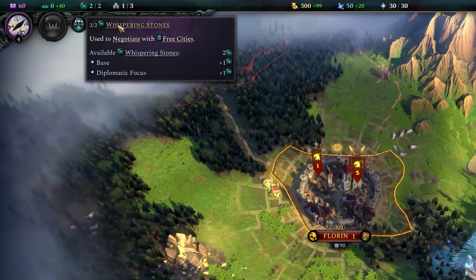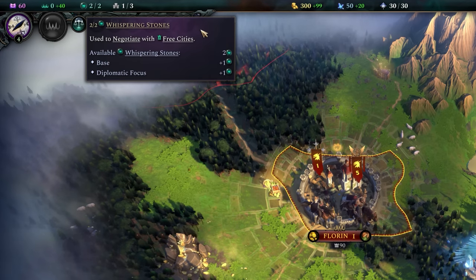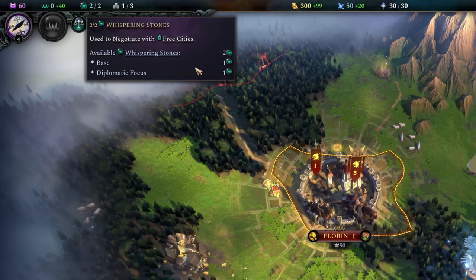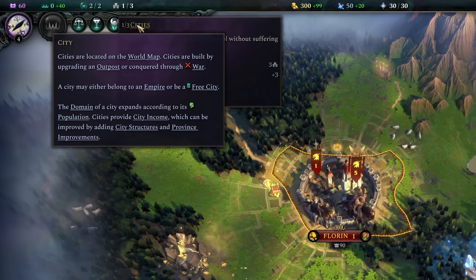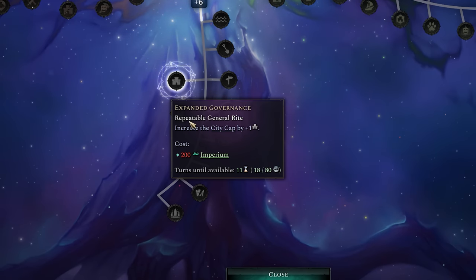Whispering stones are used to negotiate with free cities, which are minor factions not controlled by the player. They can also be used on your own cities to increase stability, though try to save them for diplomacy when possible since you don't have that many. Cities explains itself — don't have more than it says, otherwise you're going to be penalized heavily in the economic department. Don't worry, there are ways to increase this limit in empire development.